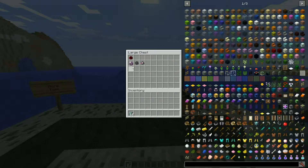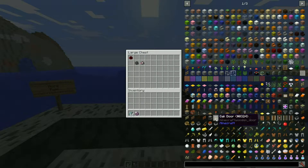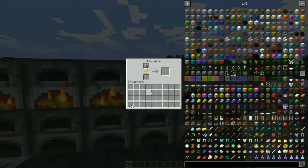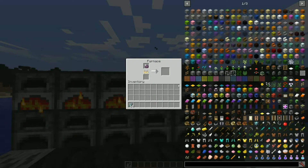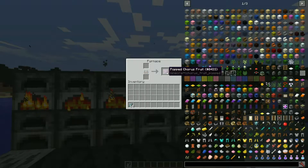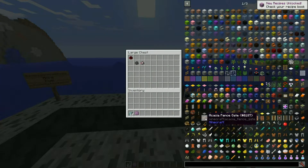Now we have an interesting item: coarse fruit, which obviously comes from the End. You might be asking why it's here — apparently you can smelt it because there is now an item called charred coarse fruit. I can also smelt a wooden door, which I feel like you couldn't do in vanilla Minecraft. We're smelting the coarse fruit, though we might run out of fuel before it finishes smelting.